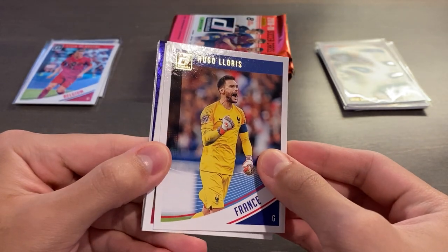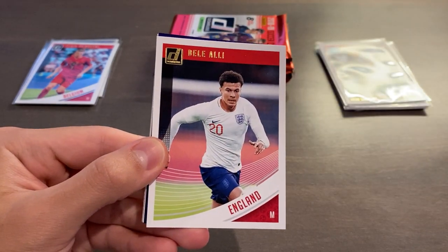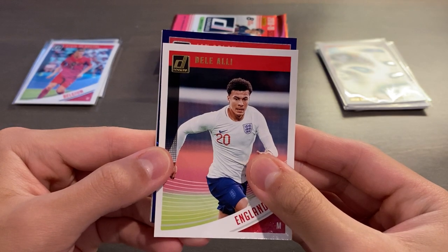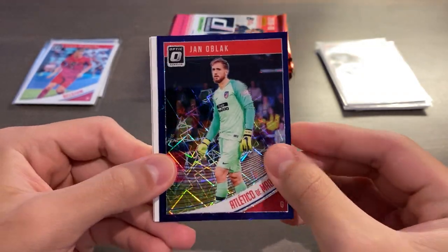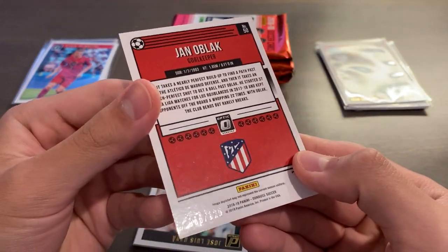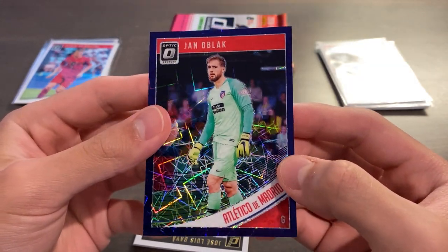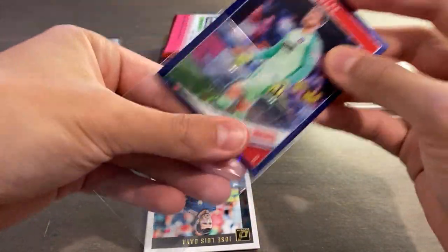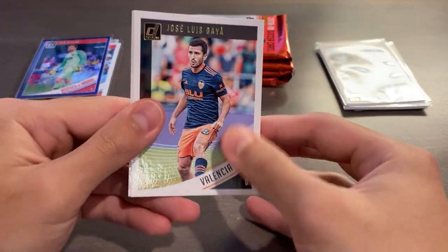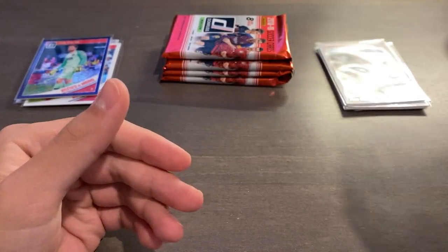All right, we have our Purple Velocity here, numbered out of 125. Hugo Lloris. It's been a while since Panini has done something where you get one numbered card per blaster box, especially for a set like Donruss. We have Suso, Dele Alli, and it is going to be Yano Black of Atletico de Madrid. Womp womp — sort of. I mean, could be worse. The numbering is 66 of 125. Pretty good condition. These Purple Velocities are absolutely gorgeous, and under the light when you shine it, it does move. To save this blaster, we're going to need a nice holo Rated Rookie or another green press proof.